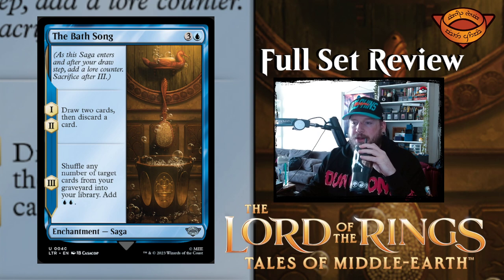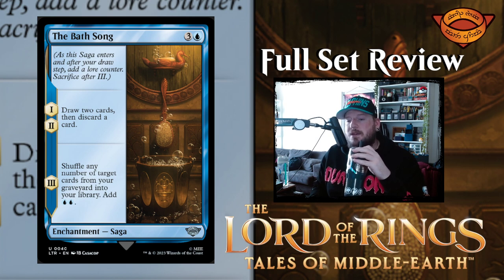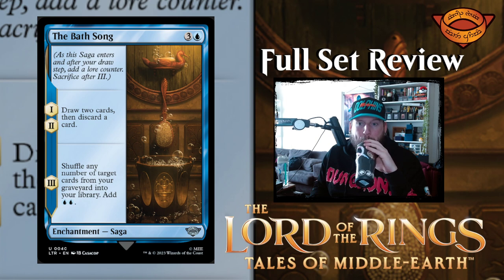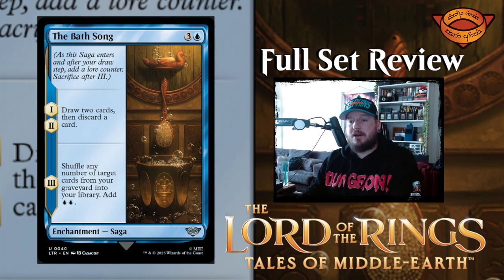Next up, Bath Song — three and a blue for an uncommon enchantment saga. I think this is the first uncommon enchantment saga. Chapter one: draw two cards, then discard a card. Chapter two: the same thing. Chapter three: shuffle any number of target cards from your graveyard back in — add blue blue. That's pretty interesting, but it's obviously pretty soft. It's a little expensive; if this was two or three mana I think it would be a lot better.